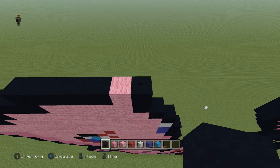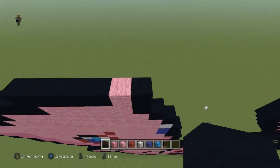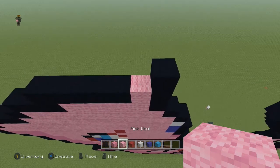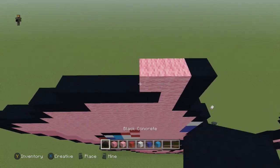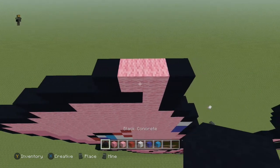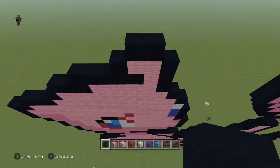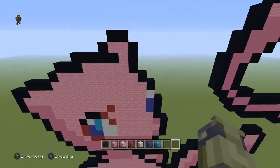Then come right on top of that black you just placed, place a black, and going to the left do two pink and a black. All you have to do now is place two black on top of the two pink blocks, and we are finished.